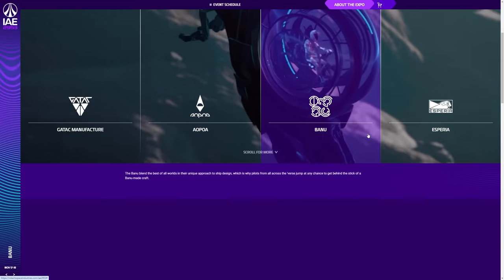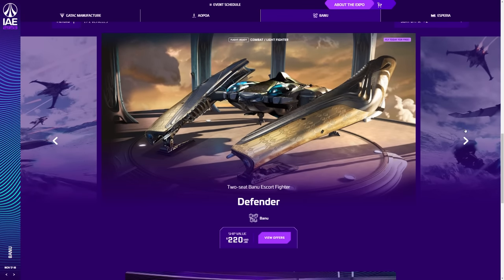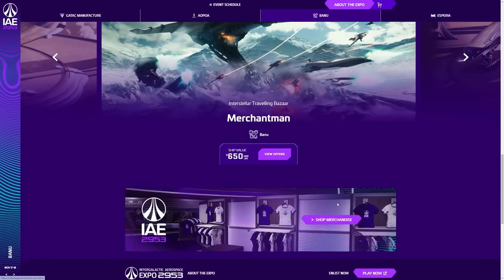From Banu, we've got the Banu Defender at $220 — really expensive for what it is. And then the Merchantman at $650. A lot of people are really hyped about that ship. Limited hull sales start tomorrow — I think we can get the Javelin and the Idris in three waves starting at 4pm UTC, then midnight UTC, then 8am UTC. Very limited waves of those ships.